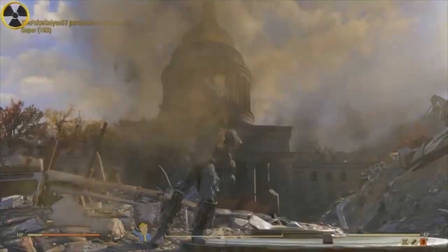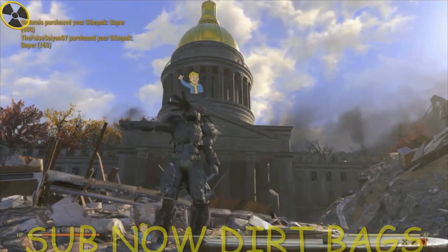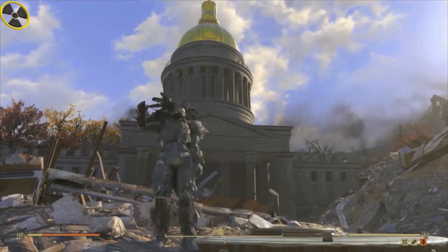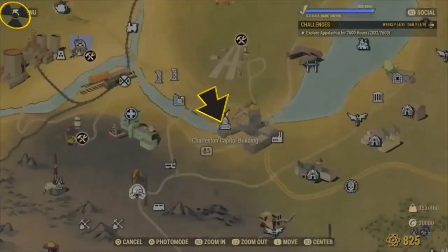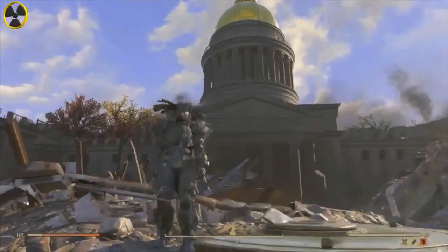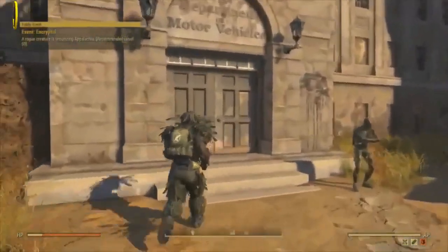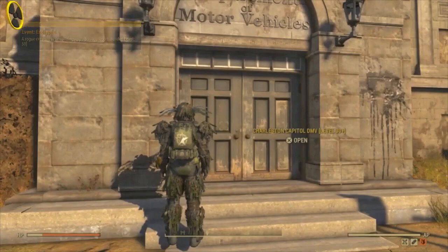Hello, welcome back to the TR3B channel, live on YouTube. Today we've got a little video for you. We are here at one of my favorite places — it is the Charleston Capital Building. Here it is on the map. I've got a little secret to share with you. I've come to this building, right through this door, to get loads and loads of legendary weapons, usually for the giveaways, because you can get some really good weapons here.